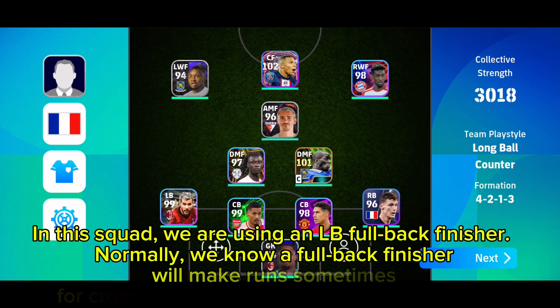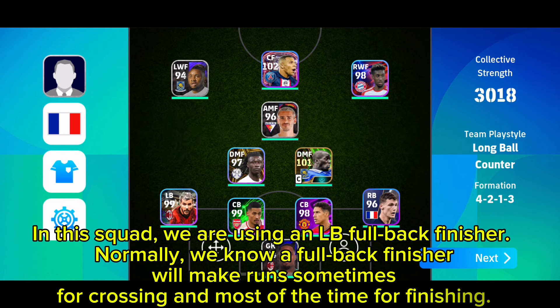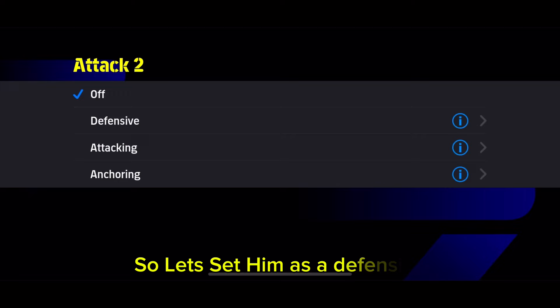Normally, a full back finisher will make runs sometimes for crossing and most of the time for finishing. But we want him to play as a defensive left back and help us in defense, so let's set him as defensive.